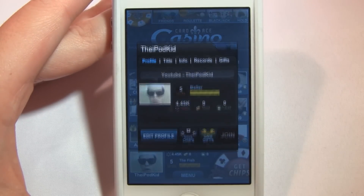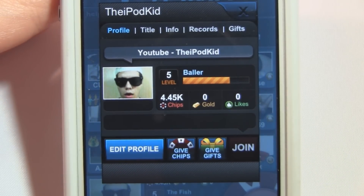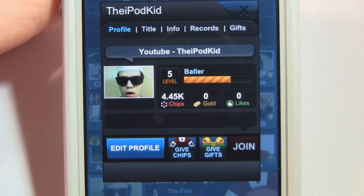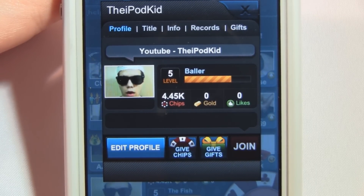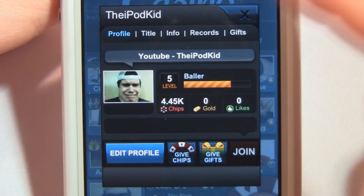Let's go into my profile. I'm currently baller status — level five — with 4,500 chips and zero likes, so like me if you're my friend. Another cool thing is that you can upload three pictures onto your profile. So when you're at a table, people will see this as your default poker face, then your happy face when you kick their butts, and then your sad face when they kick yours.